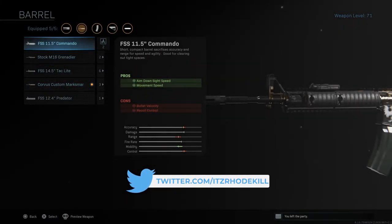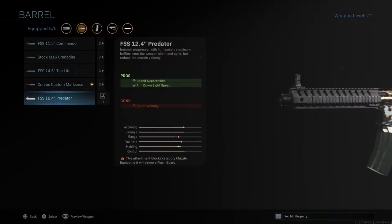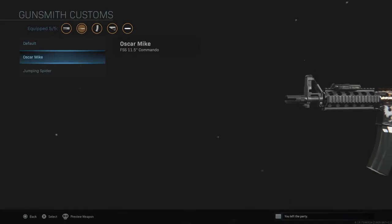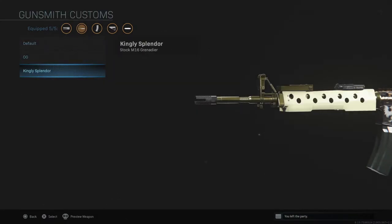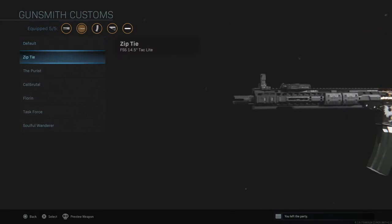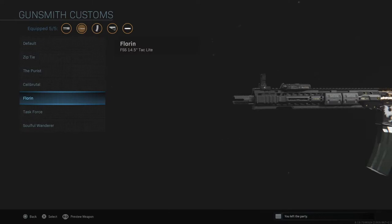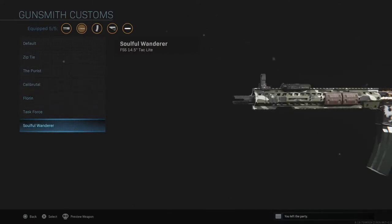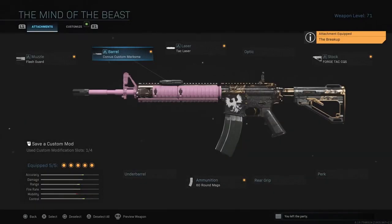Going to the barrel, look at all the options — for the FSS you have two, then six, one, three — a lot of options. When you change the barrel, you get a little bit of a bronze look on some. Boom — that looks absolutely good. I like the Kingly Splendor a lot. Going down the line, the Soulful Wonder has a pretty cool camo. And this pink option looks really cool too. You can customize it however you want.